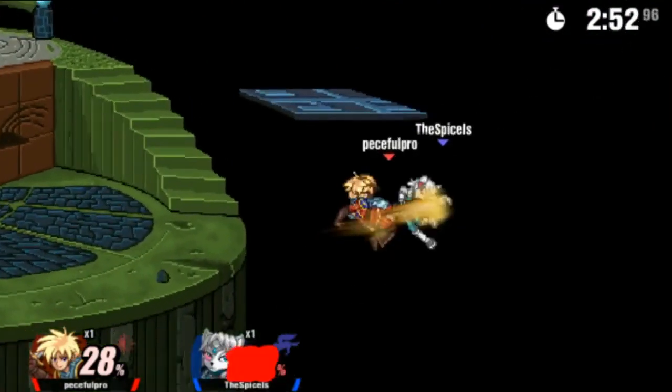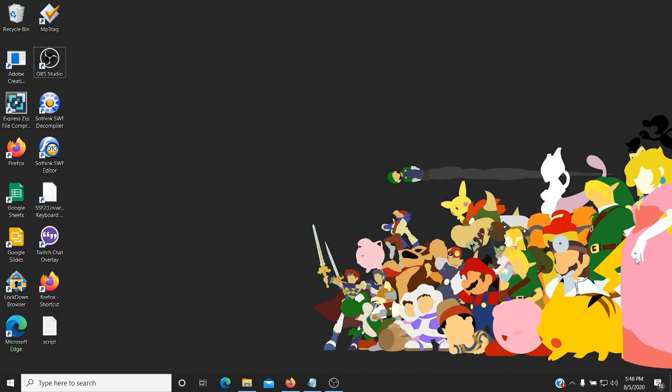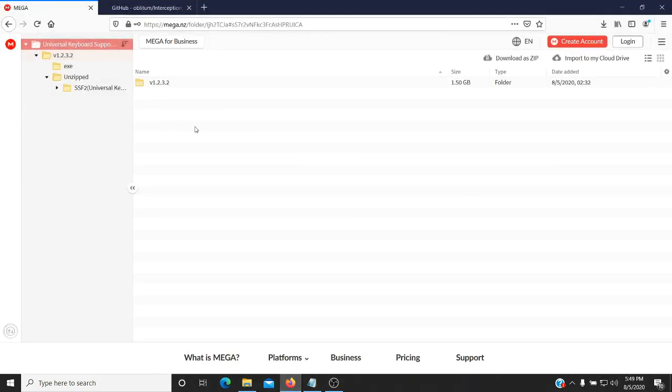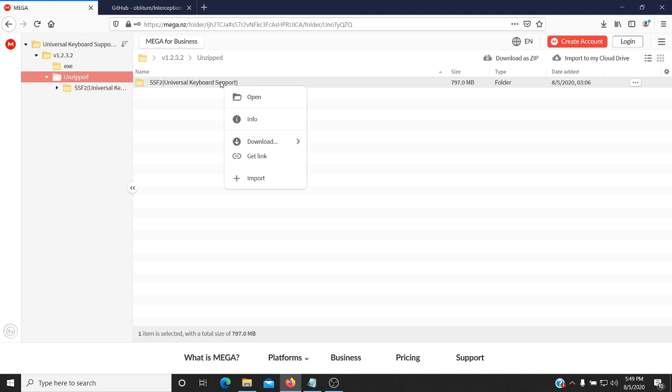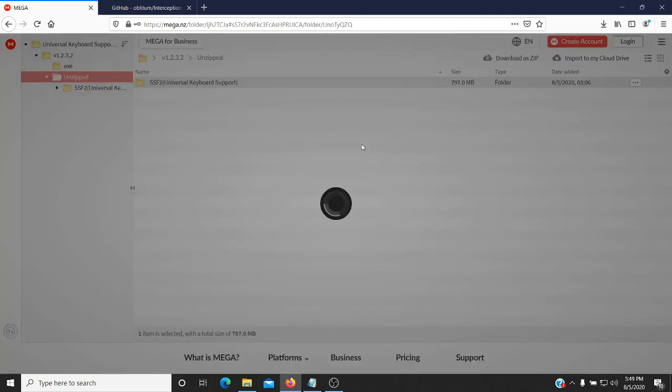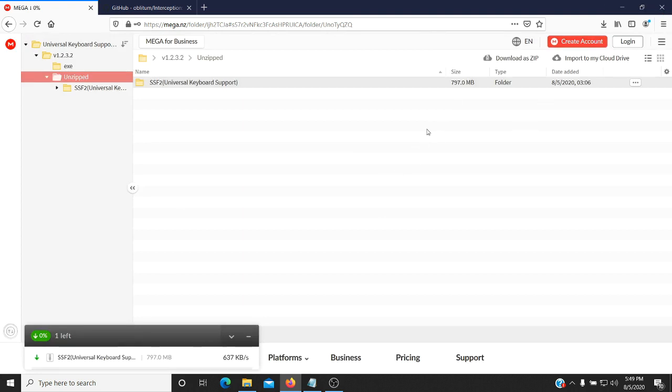So let me show you how to set everything up. I'm going to take you through the process of installing the mod. Down in the description, there should be a link to get to the download folder of the mod, and it should look something like this with the current version. I try my best at keeping up with updates and patches. You click into it, and you're going to have two folders — an exe and an unzipped. It doesn't matter which one you pick; I just did both for personal preferences. I'm going to go with the unzipped one and click Download as a standard download.